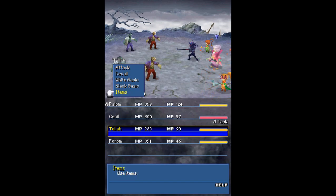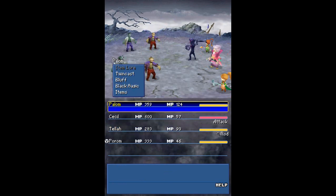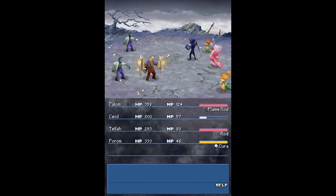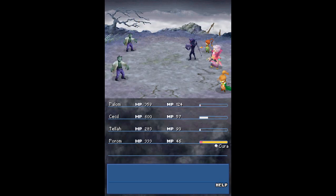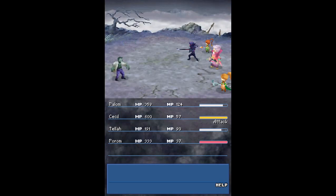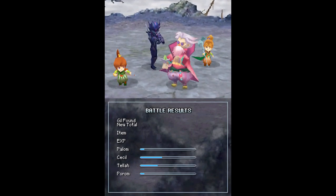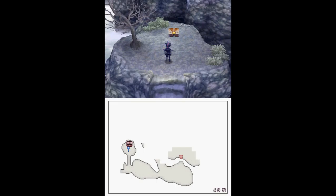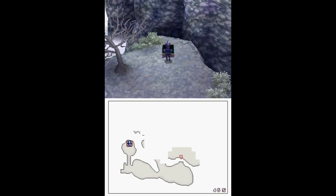Those zombies in the front row should be easily handled. Alright, we got him. And in this chest we get an Aether — a lot better than a potion.